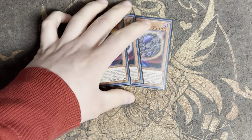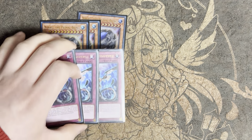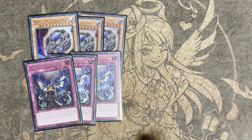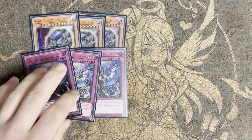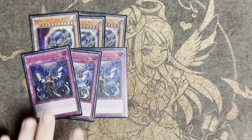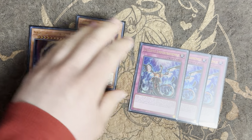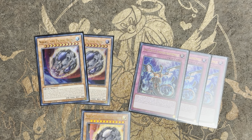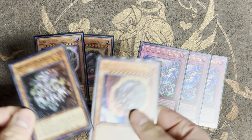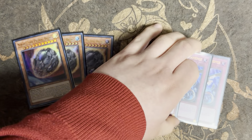For hand traps we're only playing three Nibiru and three Imperm. We're not playing Ash because Ash gives Fire King a free and you don't really want to do that, and it's also very low impact. Nibiru is extremely powerful when paired with Furniture cards — as we saw last week, in a Sword Soul matchup if you activate Nibiru and chain a Furniture card, you discard the Nib and the token doesn't get summoned, so you're essentially board-wiping for free.